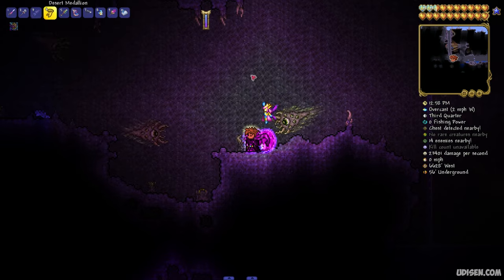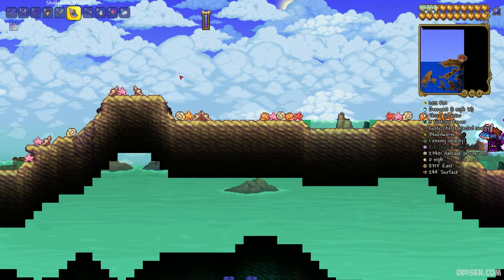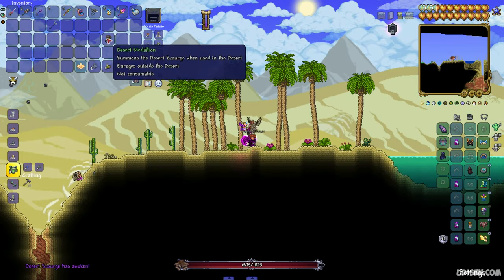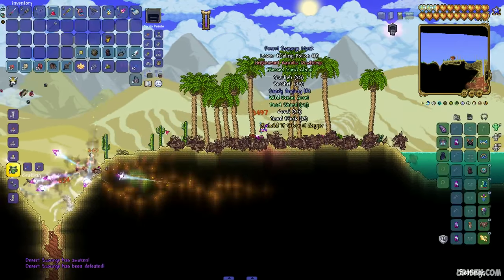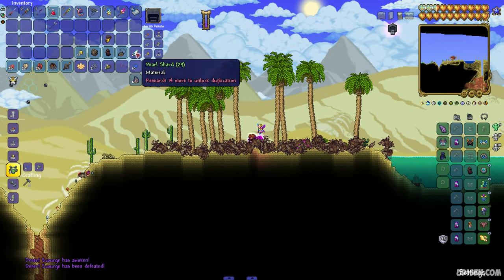After that, return to any type of desert. Press the left mouse button to summon the Desert Scourge. This is a very easy boss and it drops many different items, so collect all of them — you will need the materials.